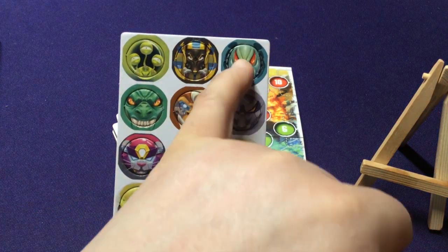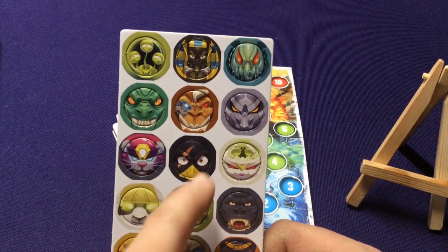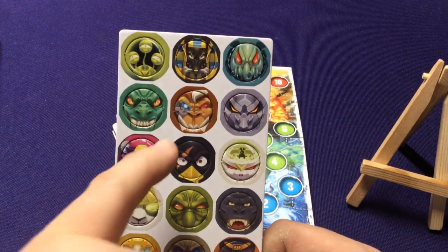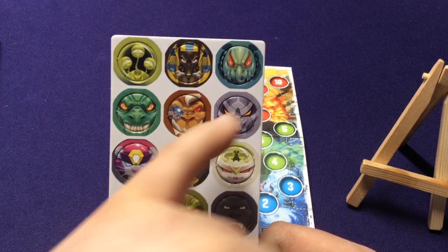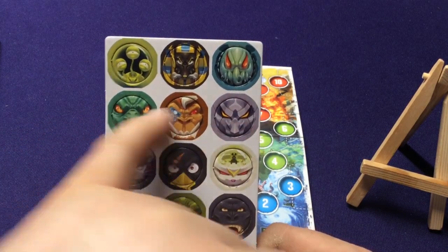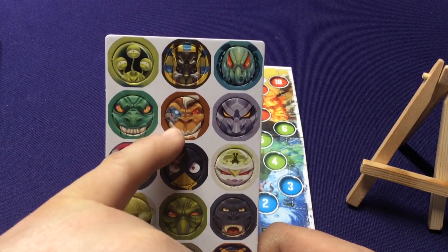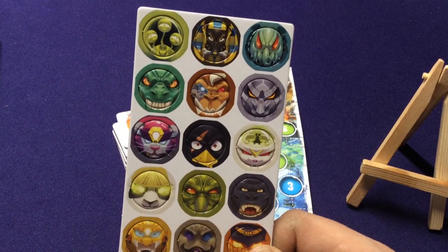We have the original characters — the Penguin, Space Penguin (which substitutes in the second edition), Alien League, Mecha Dragon, Reptosaurus, Kong, and Kraken. I think I got all of them.